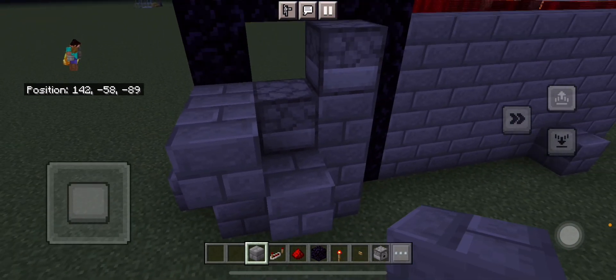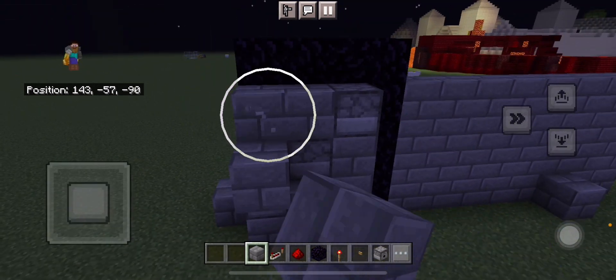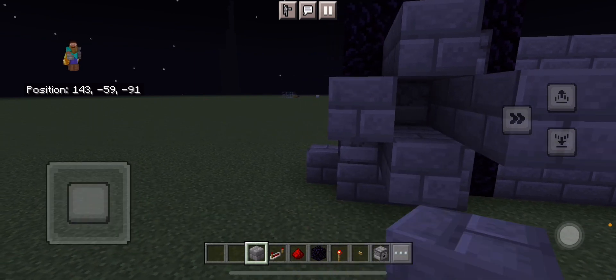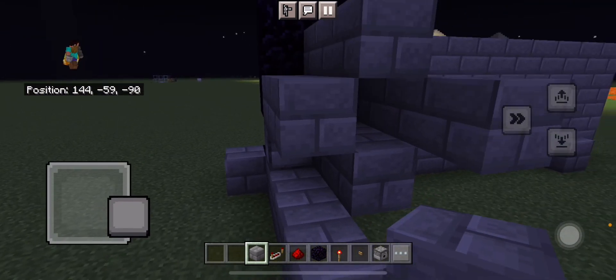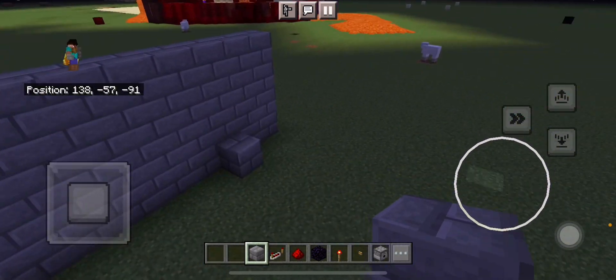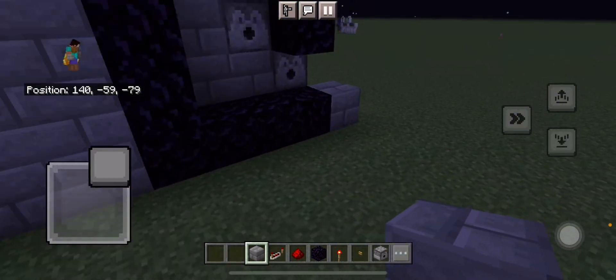And we're going to do some basic stuff like this, which makes sure that when we place down the redstone it stays insulated so it doesn't connect. Now what we want to do is work on the first mechanism for when we press the button, and that's going to be the lava.